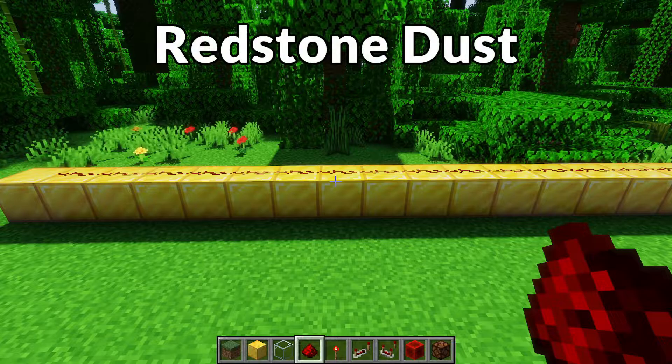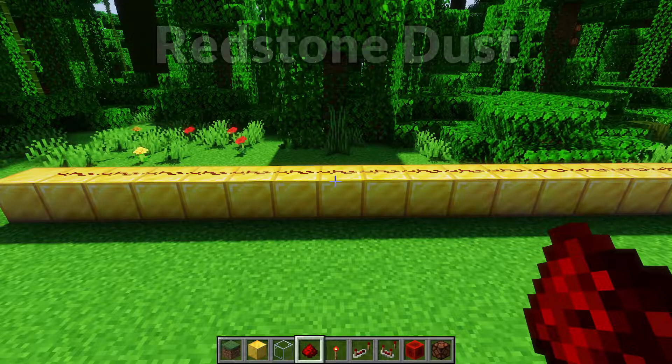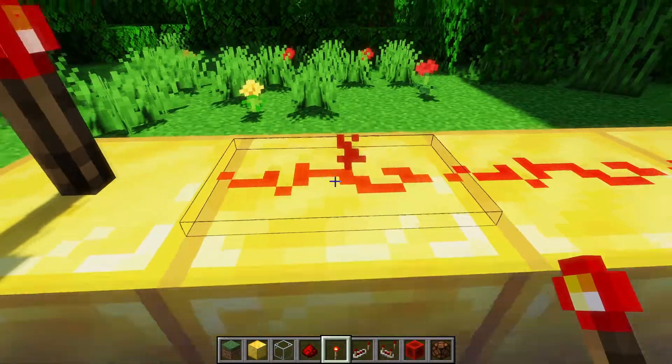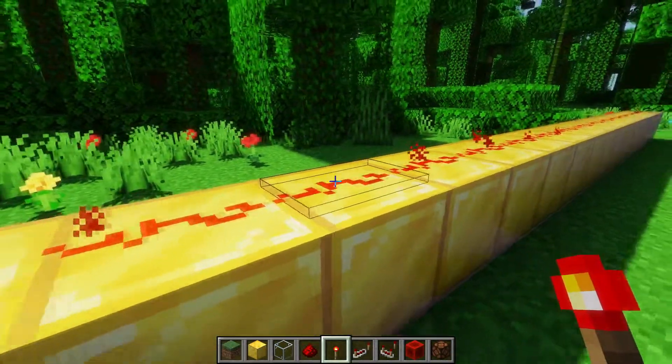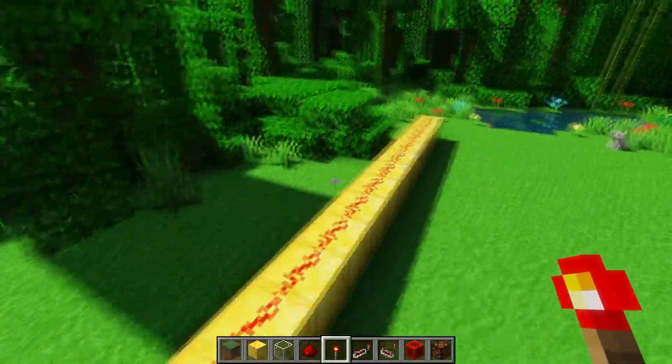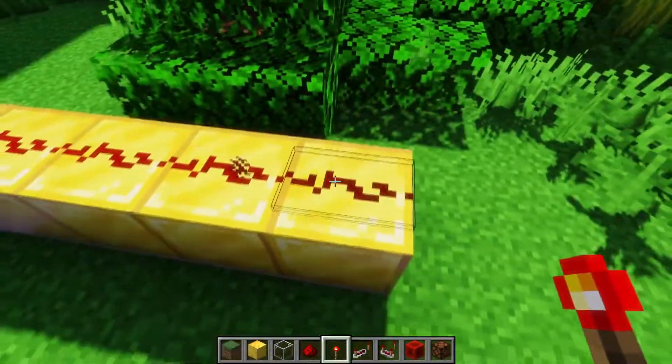Starting with redstone dust, redstone dust carries redstone signals. The signal strength of the redstone dust is a maximum of 15, and then it goes down by 1 every block that it goes away from the source — so 15, 14, 13, 12, all the way down to 0, which is completely off.